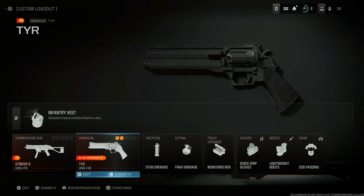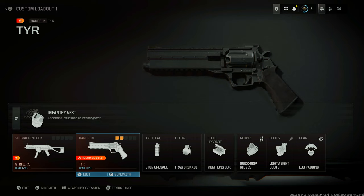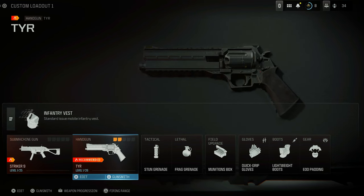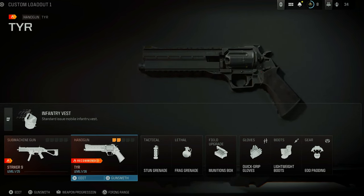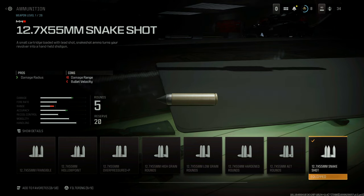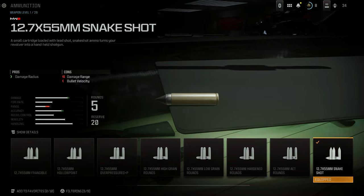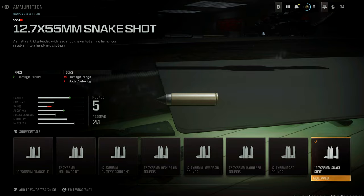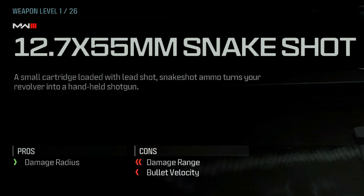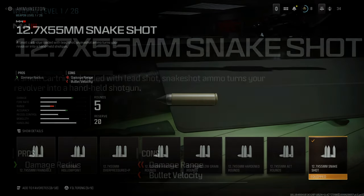The weapon you can use to get snake shots is of course the Tyr — it's kind of the .357 Magnum of Modern Warfare 3, a revolver, a very heavy-hitting weapon and a lot of fun to use. To use akimbo you use the rear grip attachment, but if you go over to the ammunition type, the last ammunition type is actually the 12.7x55mm snake shot. Snake shots are back by name here in MW3 — as it states, snake shot ammo turns your revolver into a handheld shotgun.